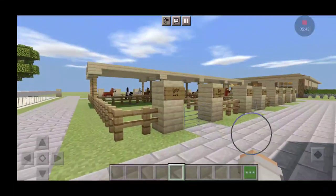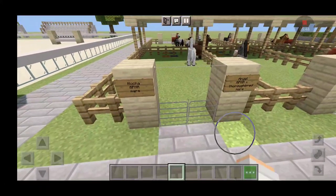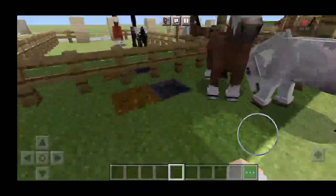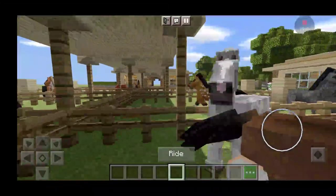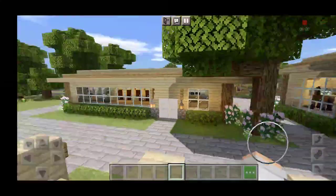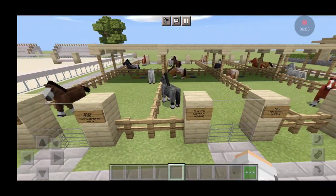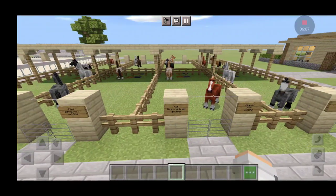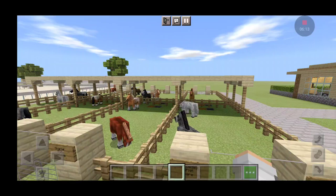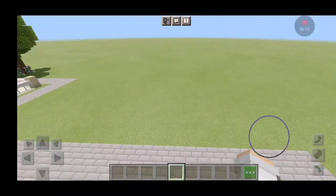Then around here we have our paddocks — our two-horse paddocks as well. So we have our mares and geldings together in one pasture. We have Mocha and Angel here and they have their feed and water back here. And we have, I think, every other one — so we have mares, geldings, geldings, and mares on this side. And then I think it's the same on the other side as well, so we have more over here too, right next to the arena.